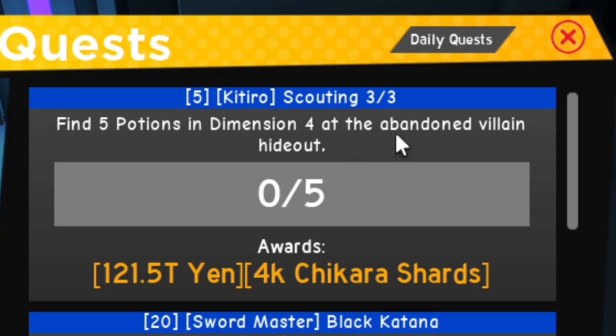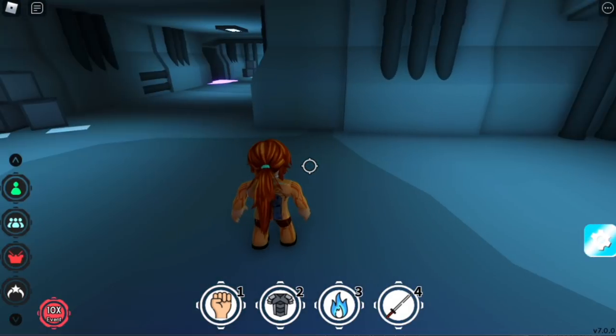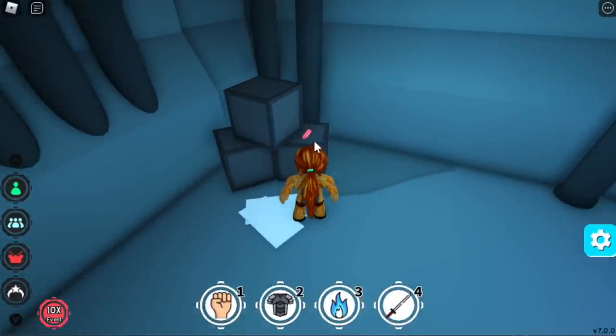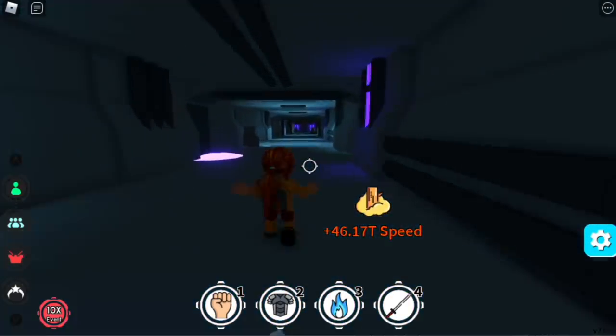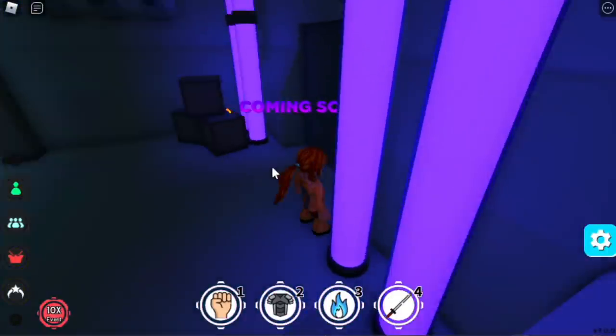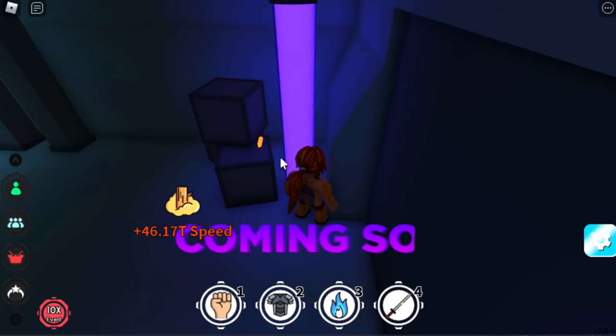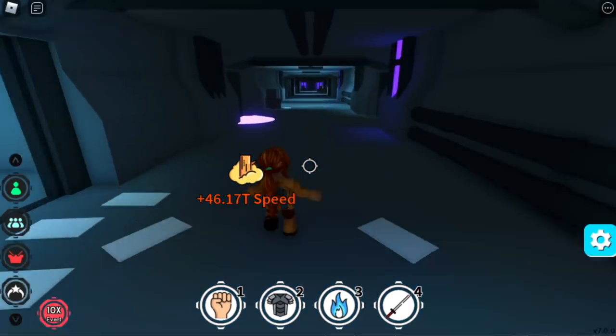I'll show you starting from the entrance each time. Turn to your left — that's the second entrance to the left. There's the first potion. Back at the starting entrance, go straight ahead until you reach the 'Coming Soon' area — grab that potion. Oh wait, sorry — we're getting potions, not keys.